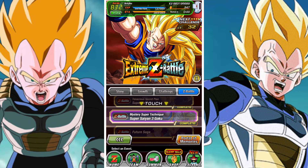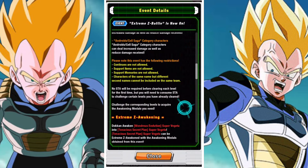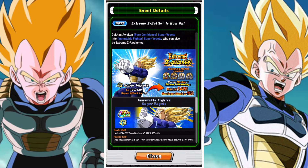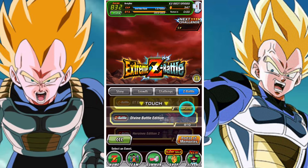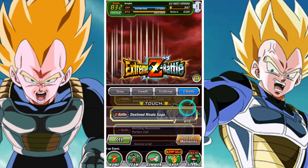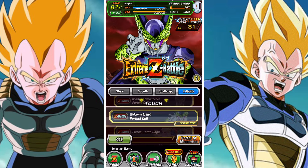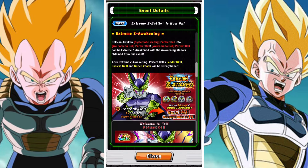And also in the form of Android 16. There are quite a few units that at the end of the day have received their EZA medals and are probably units you're going to want to Extremely Awaken. Android 16 is a pretty good one, and AGL Super Vegeta is also looking really good. There are quite a few units that players should probably go and process and get their hands on.